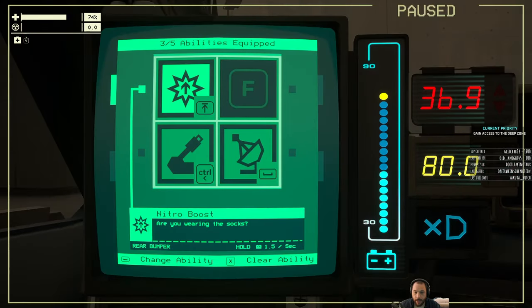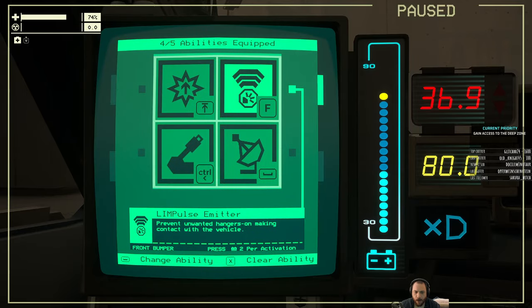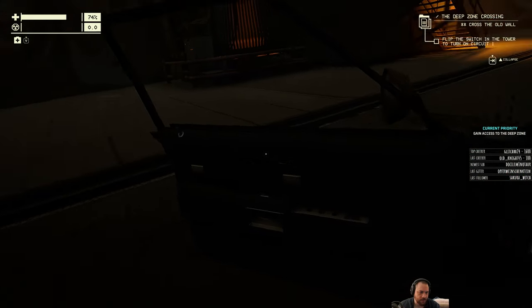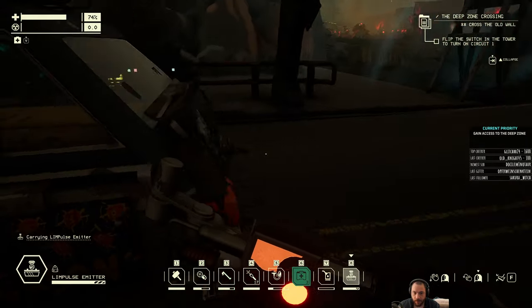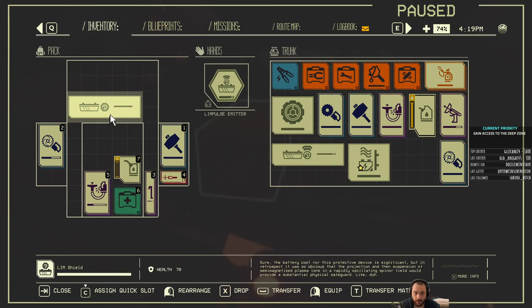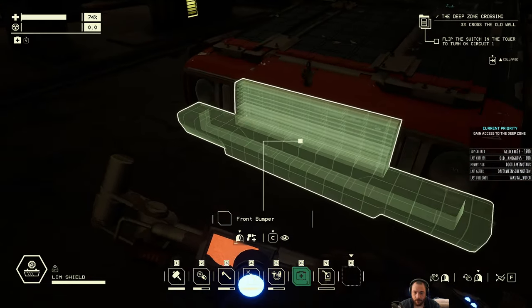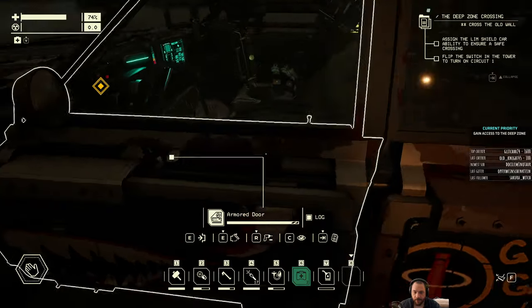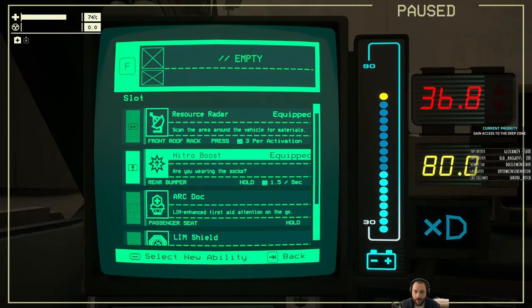I need to wire it up as the new F. Oh no — I had the limb shield, didn't I? I switched them back. This is the limb pulse emitter. Oops, I did that wrong. I was already using the limb shield. I don't recall installing it — that's really weird. Let me do some touch-up repairs so the car doesn't fall apart on me.